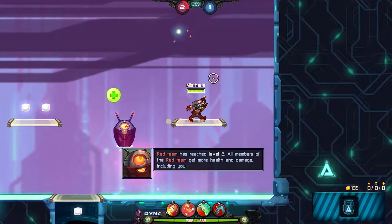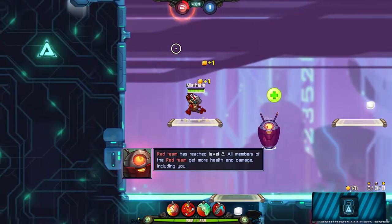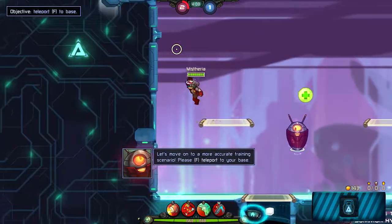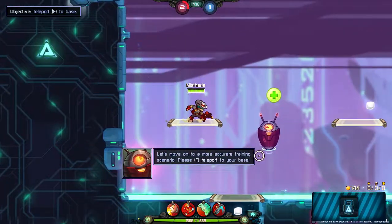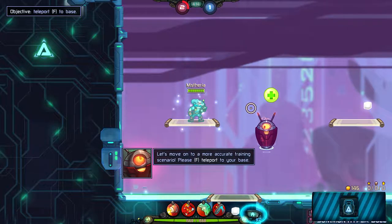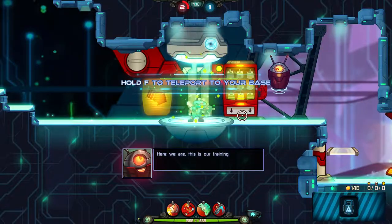Great job, player! Red team has reached level 2! All members of the red team get more health and damage — including you! I'm the only one in our team, dude! Please teleport to your base! Don't worry — teleporting shuffles your organs, or I'm very innocent! Here we are!